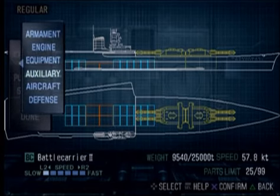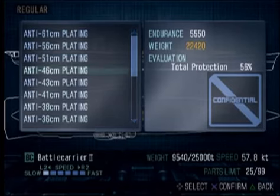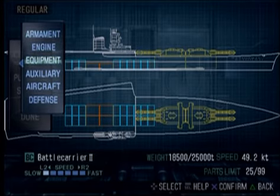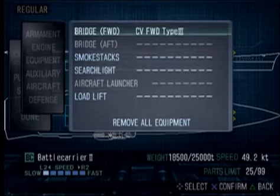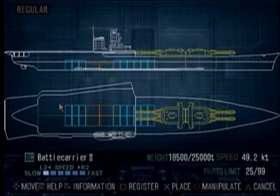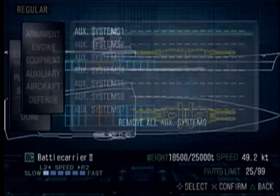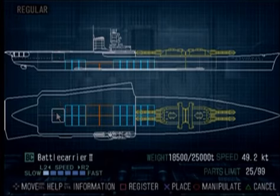I've got a bunch of engines on here. I'm going to stop just for now because we still need to have armor — we definitely don't want to forget about that. So let's go 43 centimeters. I think that's about what our battleship has. What else is heavy that we want to get out of the way before we start stacking engines on here like a maniac? The load lift — that's the one I was thinking of that can be a little heavy.